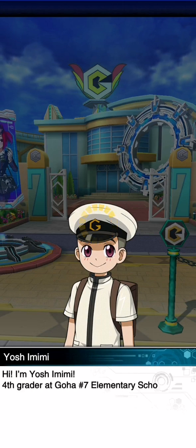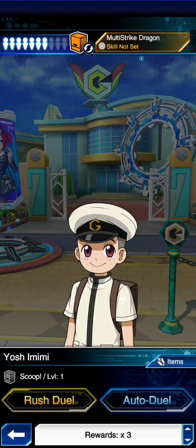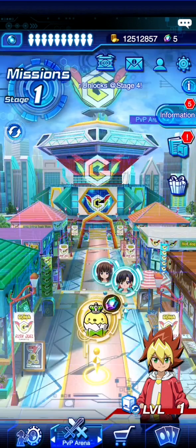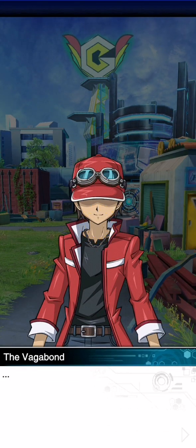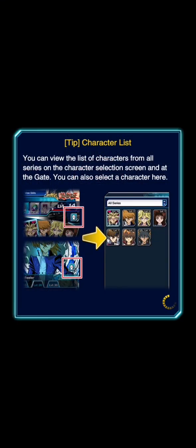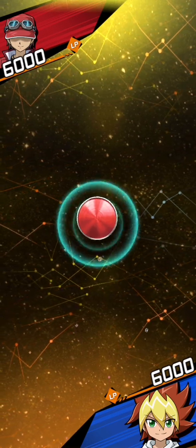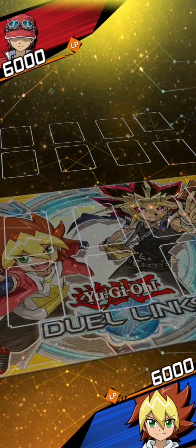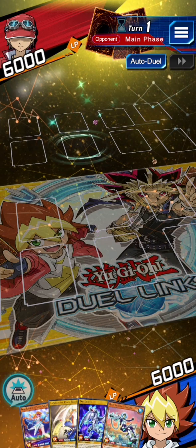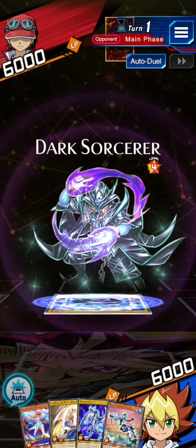This looks like a new character. This is Yoshi Emimi, a 4th grader at Goha Number 7 Elementary School. Should we try taking on the Vagabond? Let's try it, because this will be worth a lot of points and level us up. Our very first game is going to be against the Vagabond. We both start on 6,000 life points and we're going second. I've already set up my playmat and my sleeves as well — my sleeves are Summoned Skull. Okay, so we've got a Flame Champion to deal with, a Dark Sorcerer, and another Dark Sorcerer.